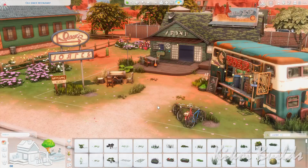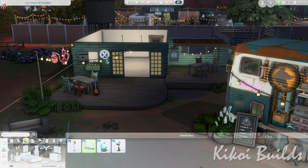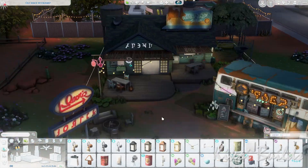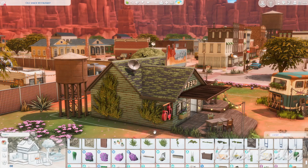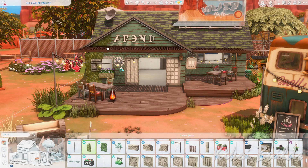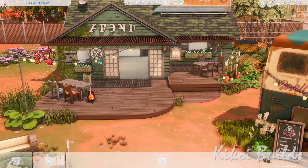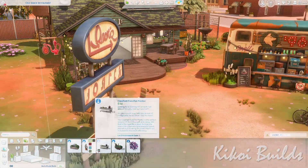I also placed a little bonfire that came with the Little Campers kit, with some seats around it in front of the restaurant. This place is really homey and convivial — I really wanted it to be somewhere people enjoy. I had the chance to play-test this build and had a blast. I really love the vibe. Let me know down below if you like little shabby, rundown, worn builds like this — I really love them.